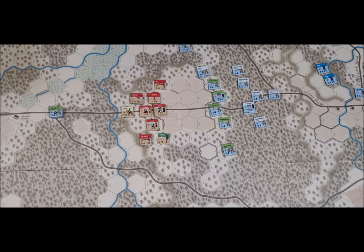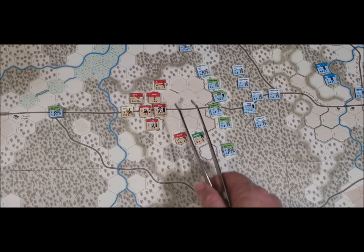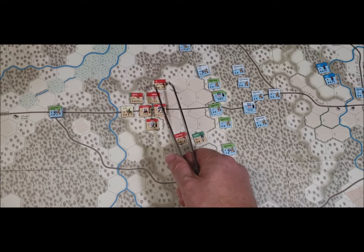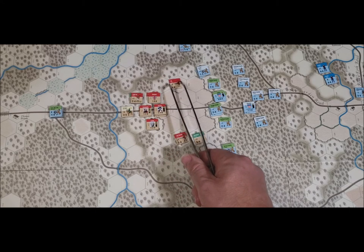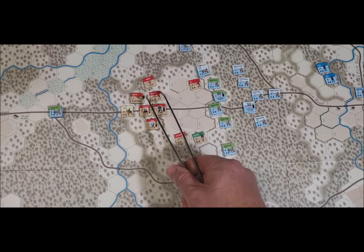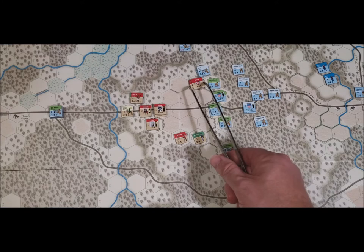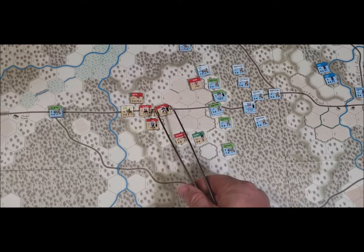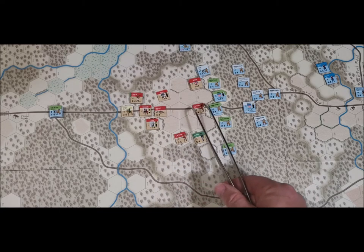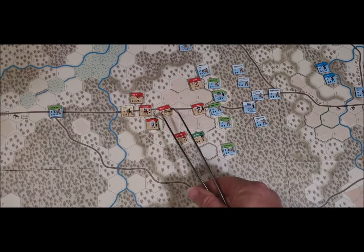All right, let's move. We have Bruise's guys moving four hexes there, and Webster's guys moving three hexes over there as well, getting into position.